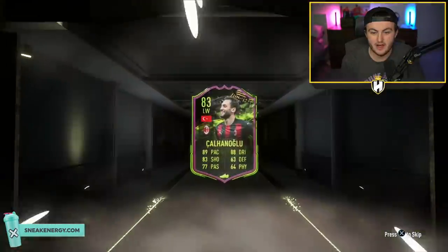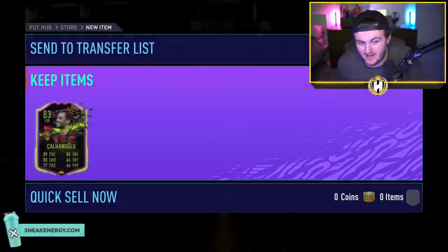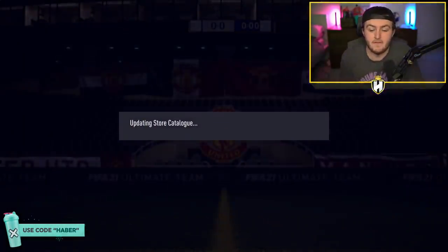It is sadly a non-walkout — as a Rule Breaker, it's Kal Hanoglu. Well, I didn't deserve anything and didn't really get anything. It is Kal Hanoglu, who looks like an okay card, but I'm never going to use it. It's just meh. Hopefully we get something better for you guys.